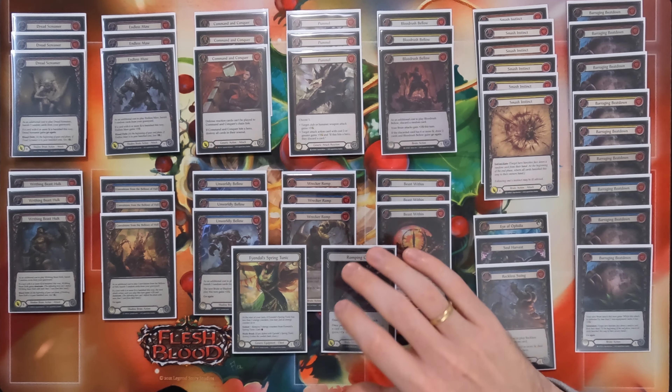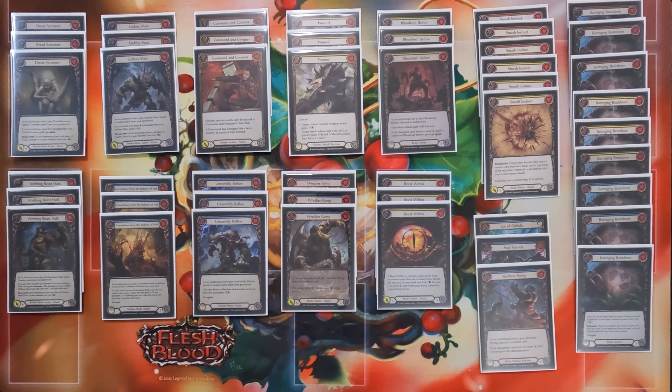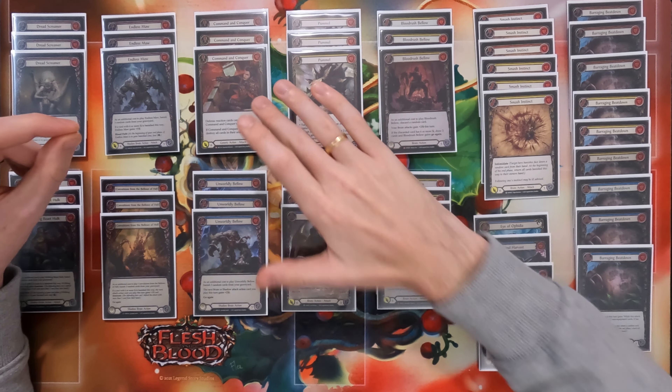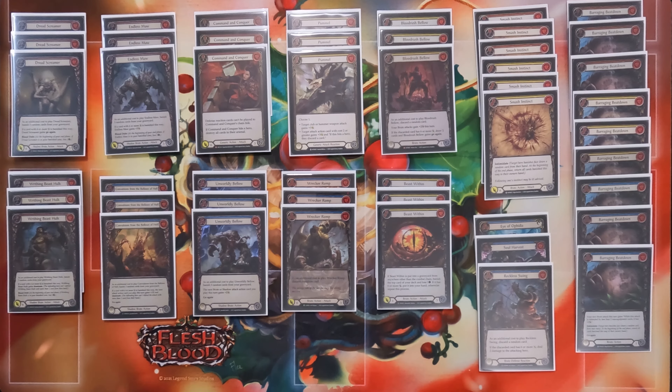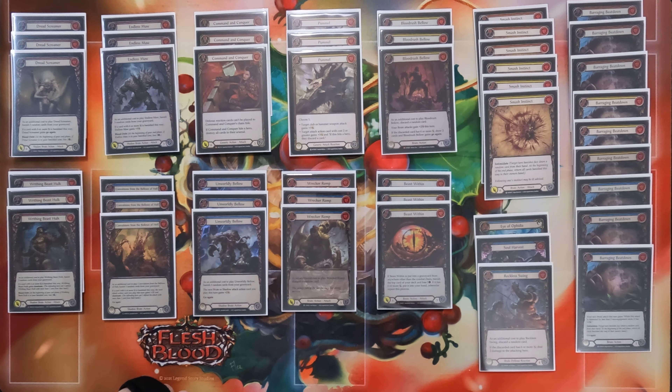One of the easiest things to do when you're playing this kind of slower build is set yourself up for a very strong second cycle, where you use the Tunic trigger plus a red to actually swing club for four still. That lets you really easily set up the bottom of your deck to have really strong cards, even though you're blocking with three cards as the game goes on.